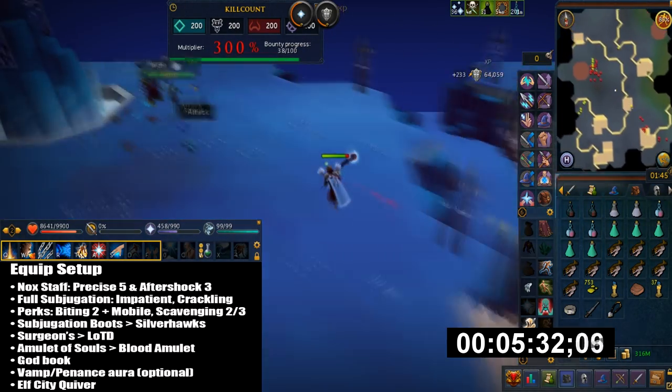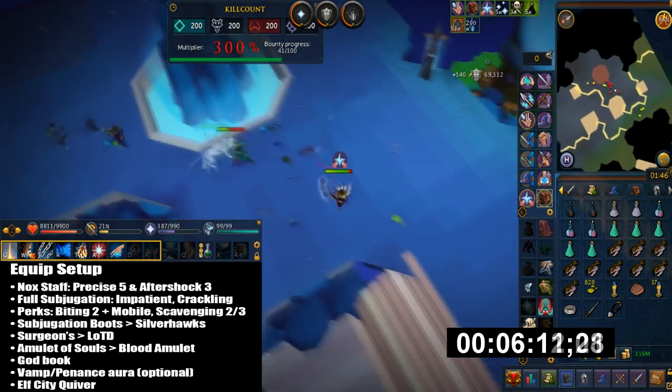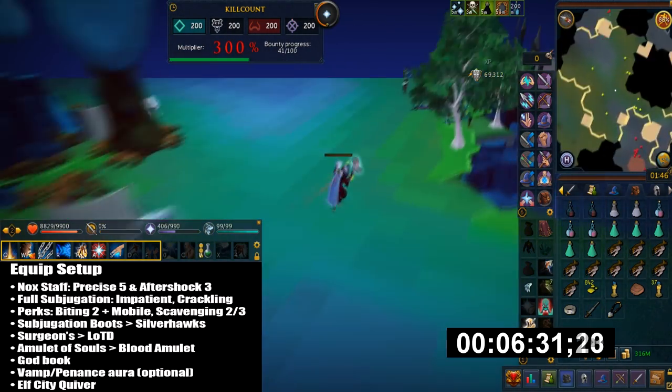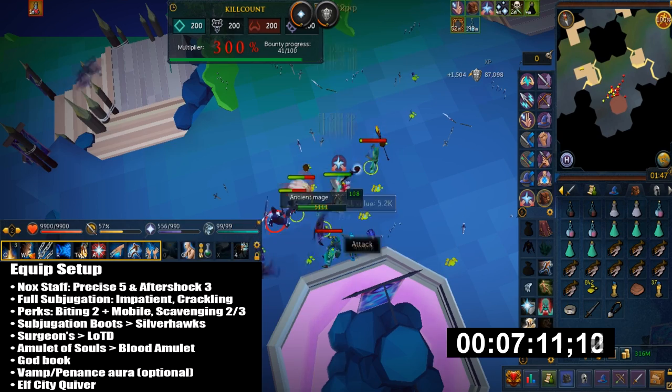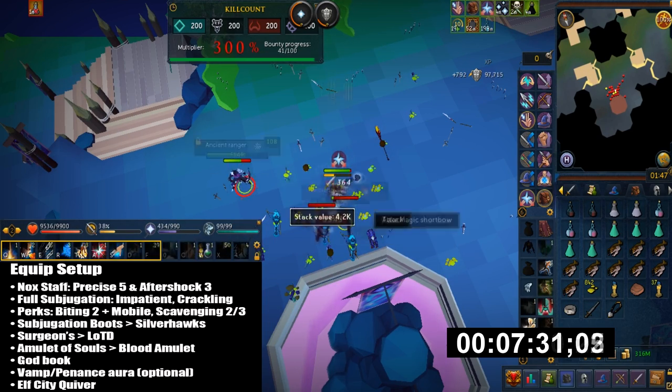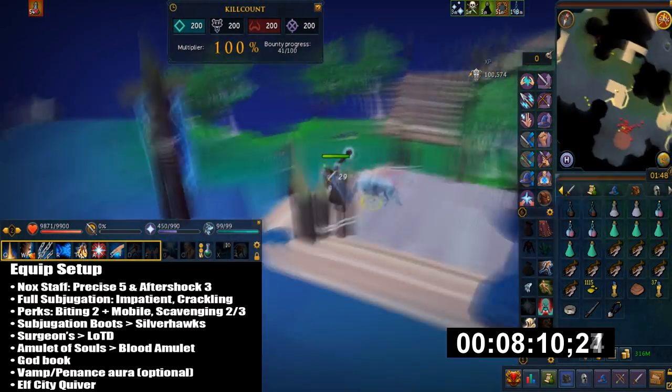I have Full Subjugation. The perks I would use are Impatient 3, Crackling 3, Biting 2 plus Mobile, and Scavenging 2 or 3. The Mobile perk really helps here because that way you can move around the encampments. Those perks are pretty optional anyway.